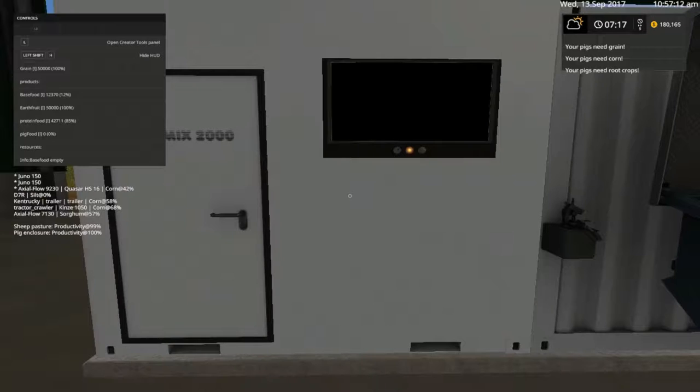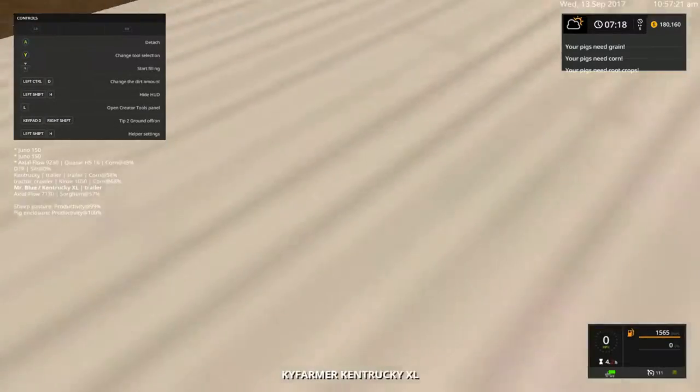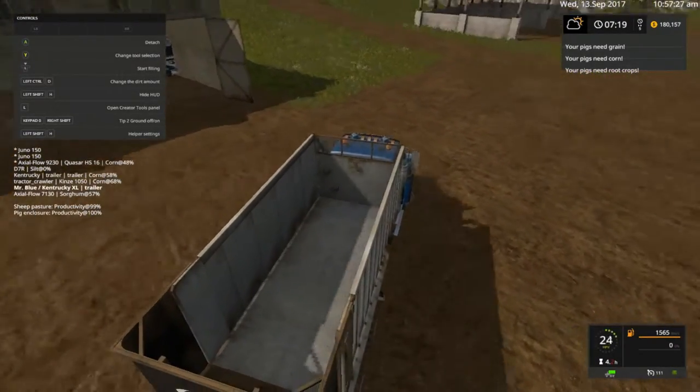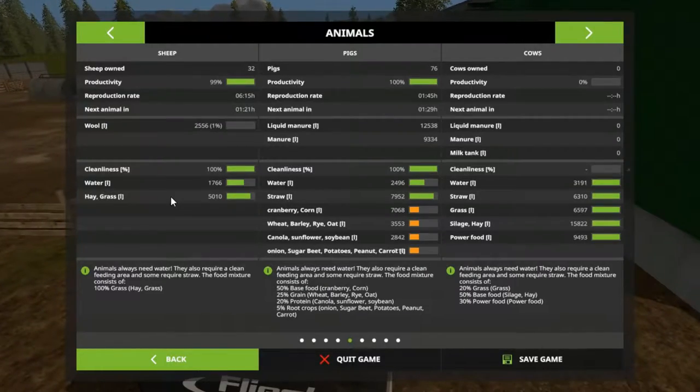This is base food 12, so it was corn. Our pigs need grain crop corn and fruit crops as y'all can see — they just need food, they're growing. Let's check how much we've got. Yeah, they need it, they need some water too.